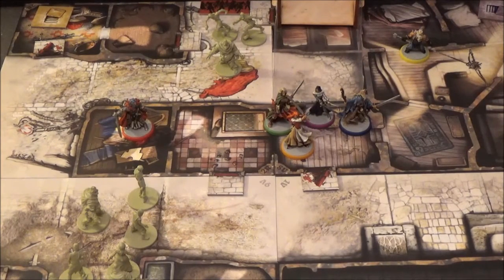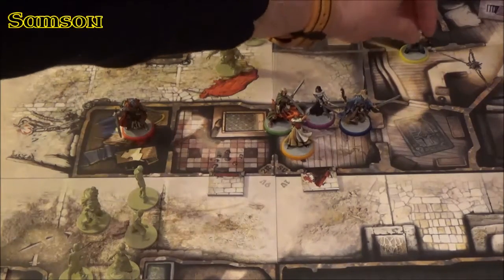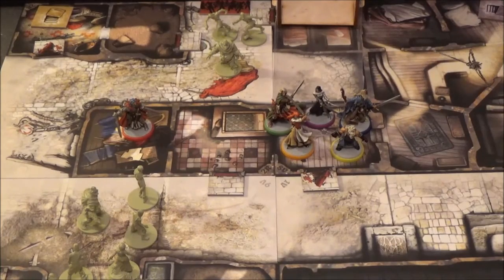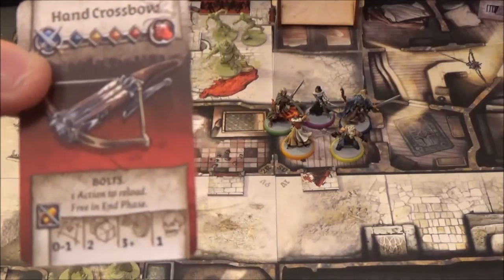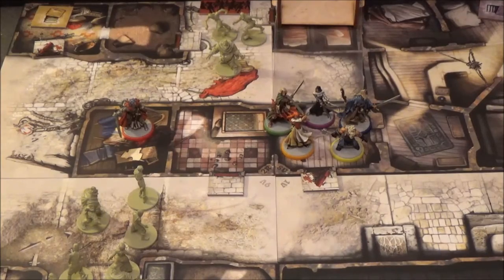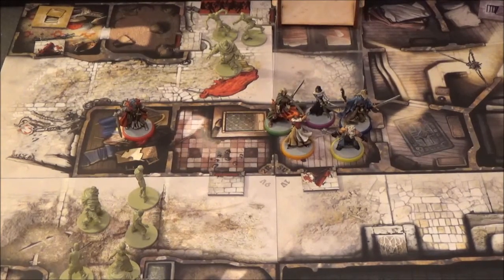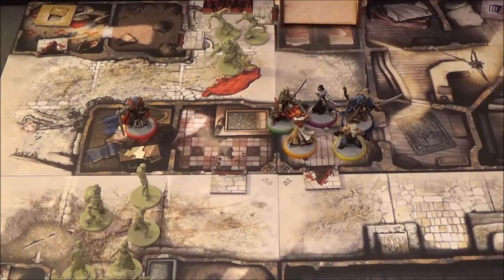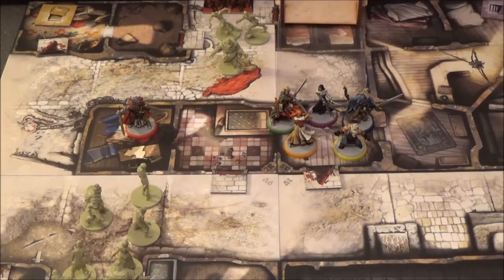Next up is Samson. He goes one, two, then trades with Anne - she gives him the hammer. Samson trades the hand crossbow back to Anne so she's got a ranged option, and he's going to dual wield hammers because he's a dwarf and it'll just look so cool. He also searches and finds a great sword, which he puts in his backpack. That is it for Samson's go and the end of the player phase.